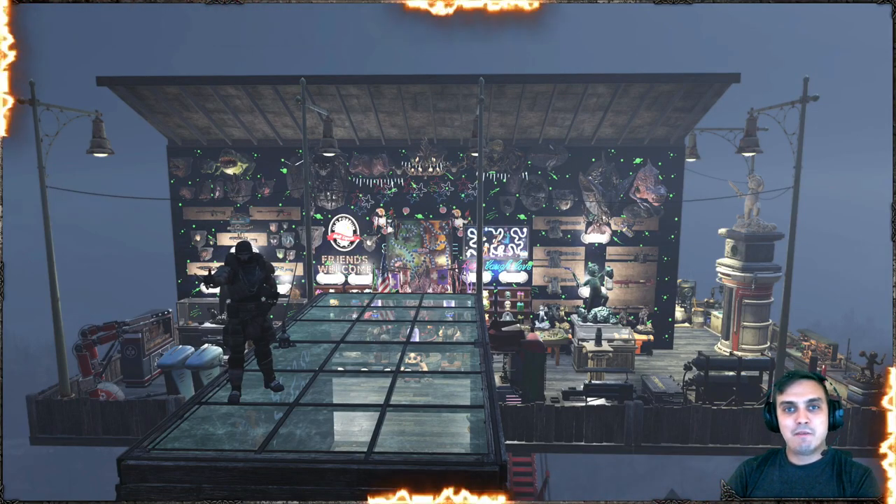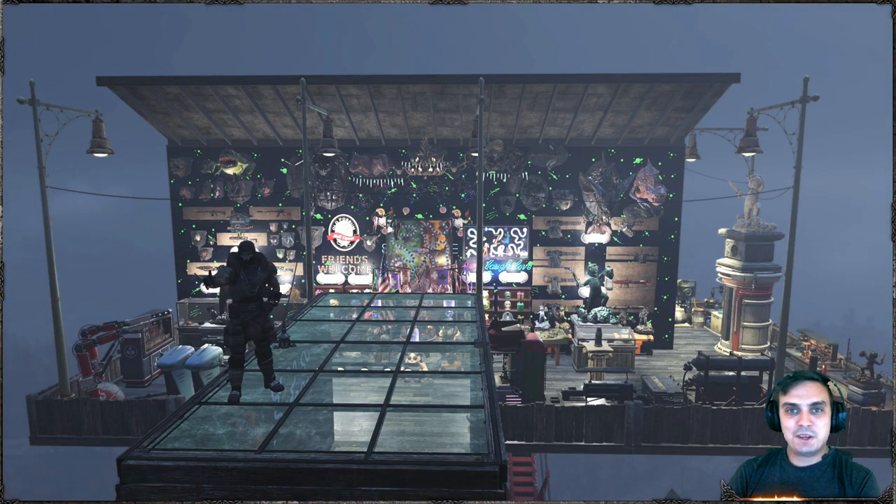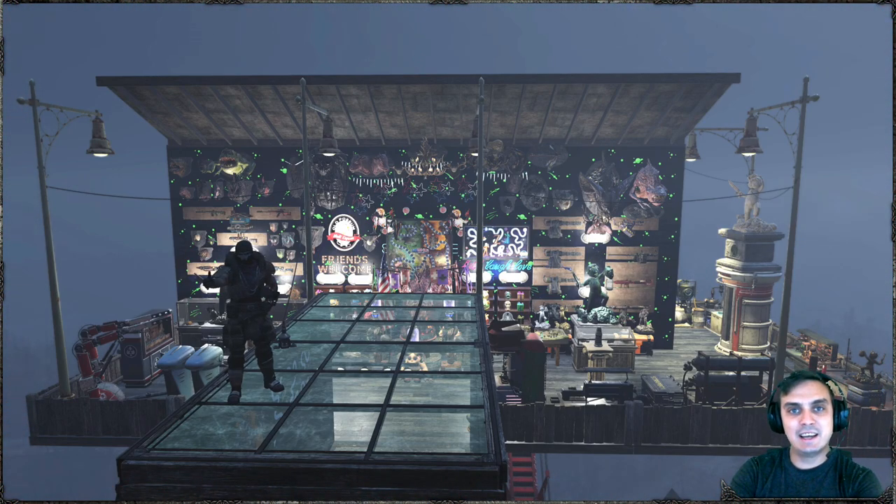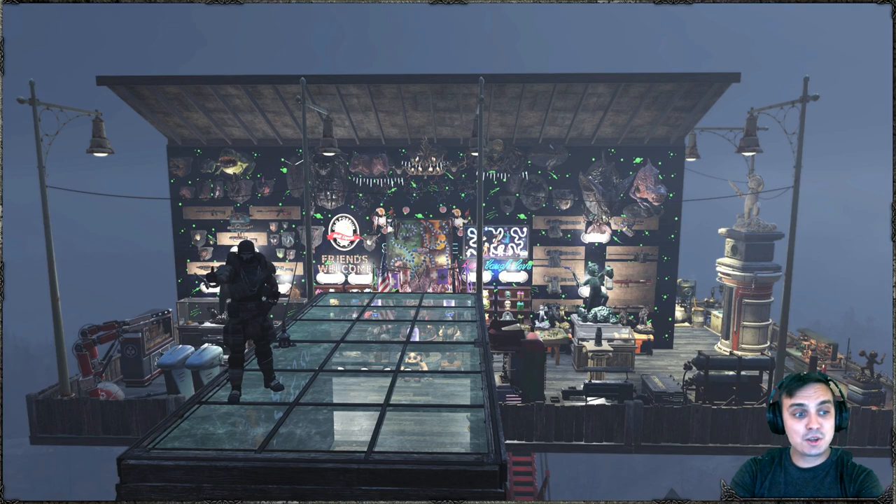Hey, what up Z Clan and everybody else, how you doing? I hope you all doing good. Welcome to my Fallout 76 limited rewards video. In this video we're gonna take a look at a reward from Season 2 and the one that you can unlock by reaching rank 99. The reward is called the Greenhouse Set, so let's stop wasting time and jump right into it.